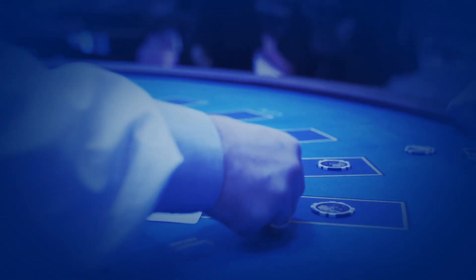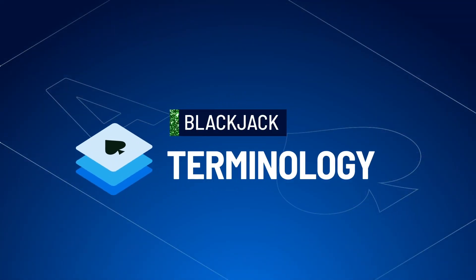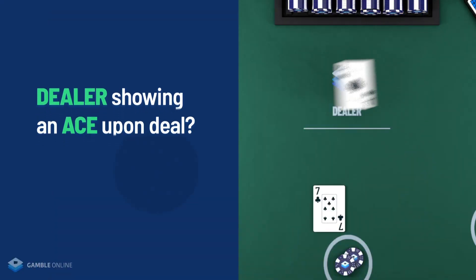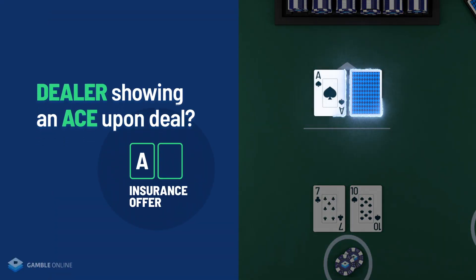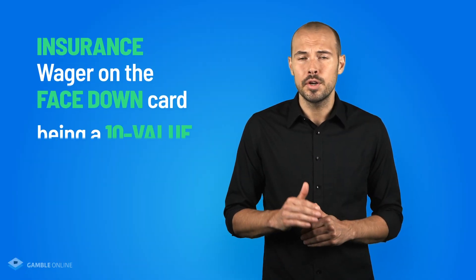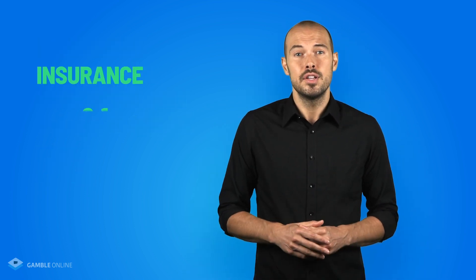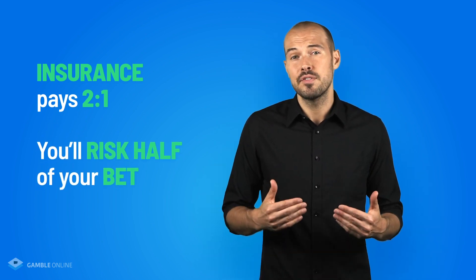Blackjack has some common terminology you'll need to know. We've addressed hit and stand, but here are a few more. You'll be asked if you want insurance when the dealer has an ace as their up card. Insurance is a side bet where you wager on the face-down card being a 10-value card, thus giving the dealer blackjack. The insurance bet pays 2 to 1 and you risk half of your initial wager.